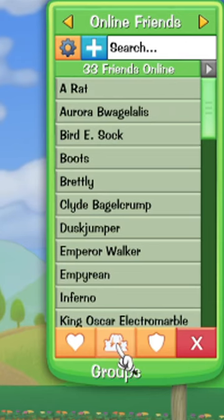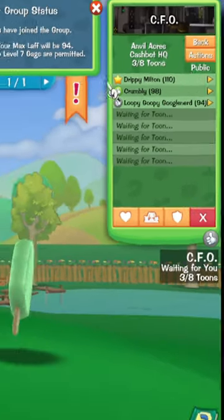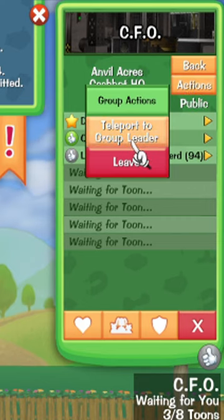Open the social panel, press the Groups button, and if you see a group you're interested in, simply press Join, stock up on Gags and Laff, and use the Actions button to quickly teleport to the group leader. Easy!